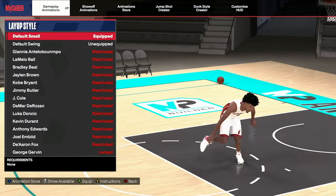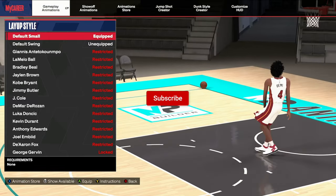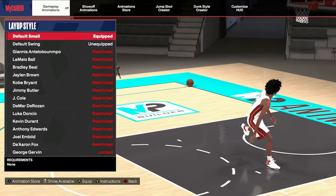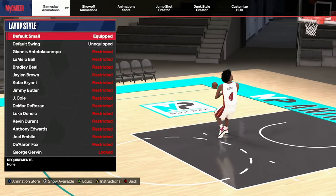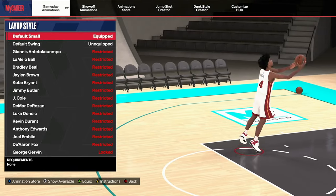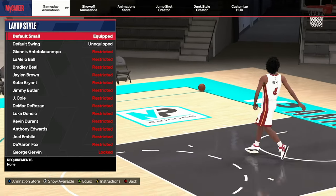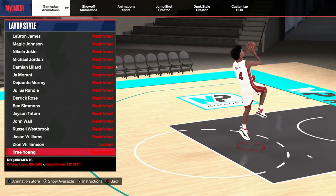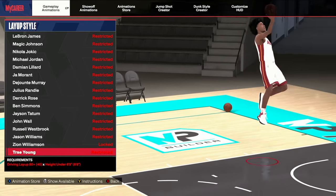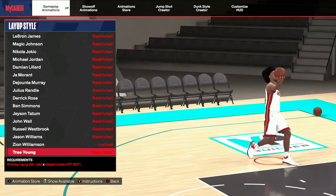Anyway, that's the best dunk packages. Now hopping into the layup packages — y'all were going crazy in the comments when I ranked every single layup package. When it came to Trae Young, I was talking about how the floaters are crazy but I was ranking them based on how much you could do with every package overall, not just what's overpowered. Y'all were killing me for Julius Randall and Trae Young, so let's get into it. For guards, supposedly the best layup package in the game is Trae Young — you can make anything with him.